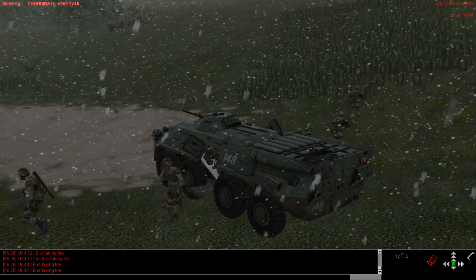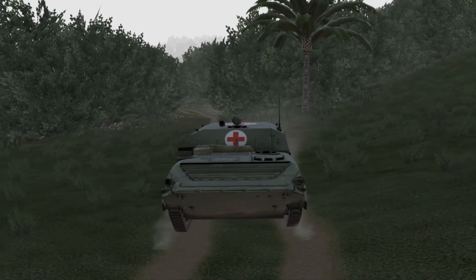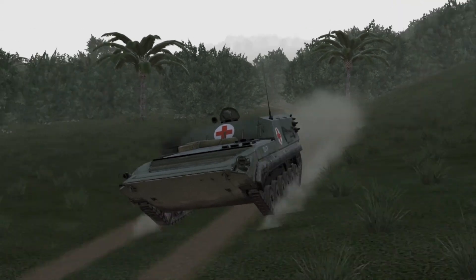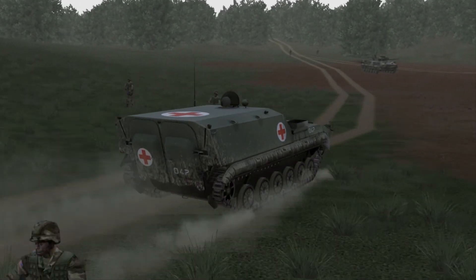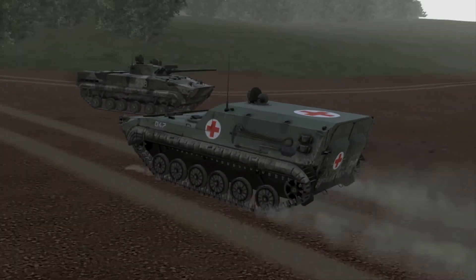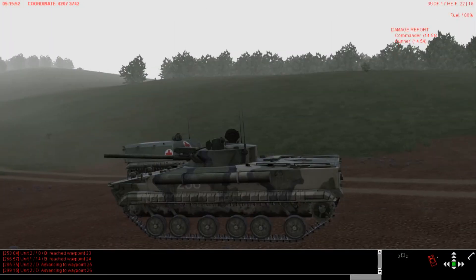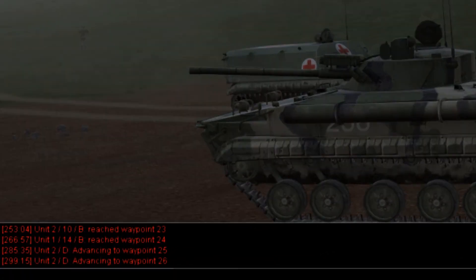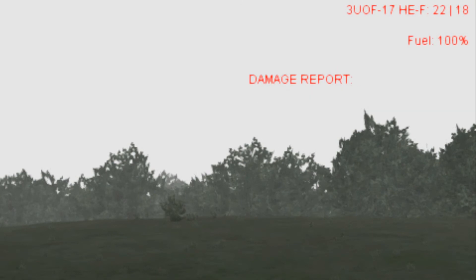A message will appear blinking in green color in the status bar at the bottom. Ambulances are special vehicles that are able to repair disabled crew members of vehicles, but have no effect on infantry. The ambulance will start its repair work when it gets within about 75 meters of a vehicle with a disabled crew member. Both vehicles must be stationary. You will see a 'treating wounded' message in the lower left-hand area of the 3D view, and there will be a timer showing how much time is left per crew member if the process remains uninterrupted.